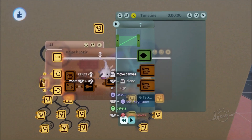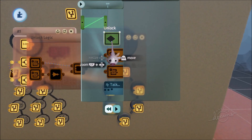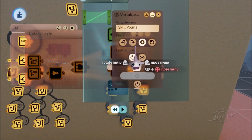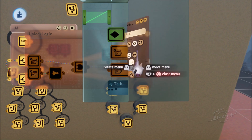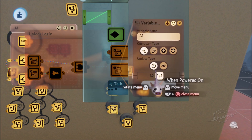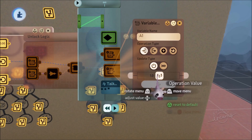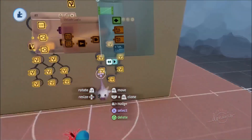Inside our timeline there's nothing fancy - just a keyframe that changes the node from gray to green, plus a keep-changes keyframe. We've got a variable modifier that adds negative one, so when we unlock an ability we lose one skill point. Then there's a variable modifier for A1 that sets it to one - by default it's zero (false/not unlocked), and when unlocked it becomes one (true/unlocked), which allows it to work with our character.